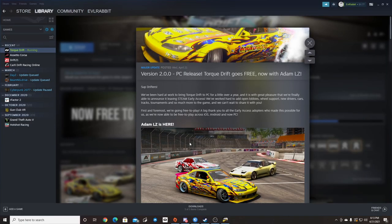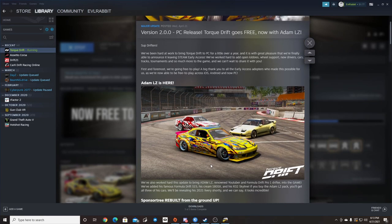The big part of this new update is Adam LZ is now in Torque Drift with his S15, his S13, and his R32. So definitely a big update to add three new cars into the game — a pro car and two basically street legal drift cars. That is probably the biggest and most anticipated release of this update.